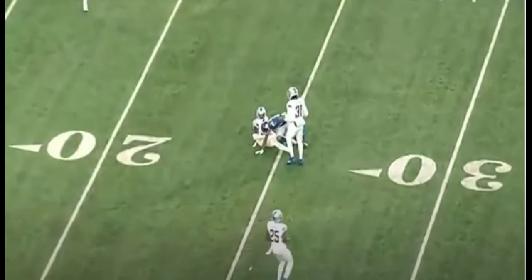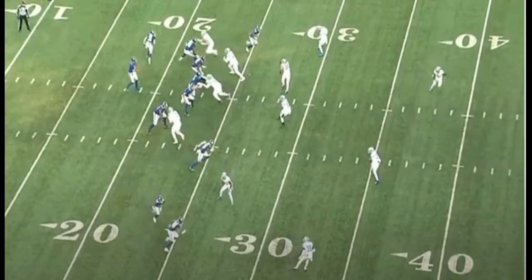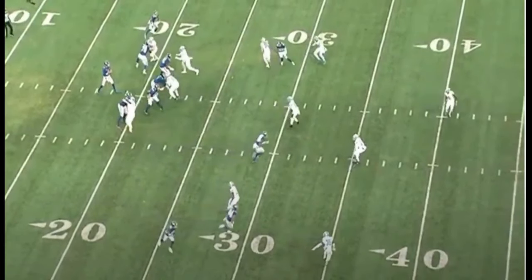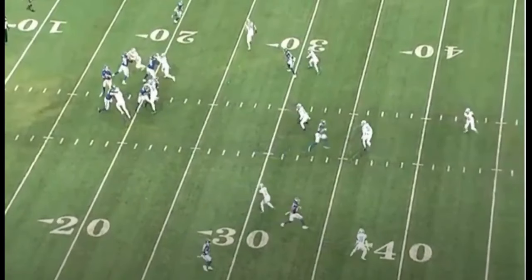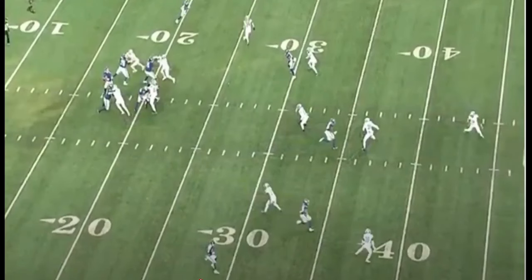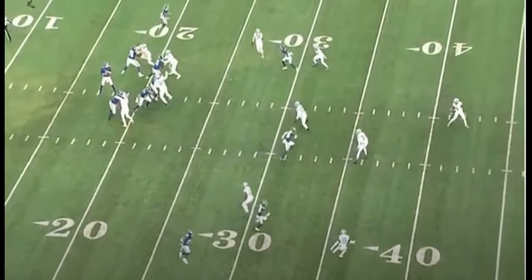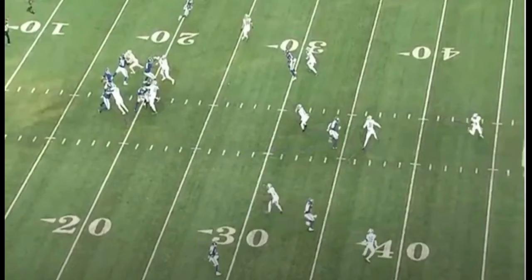He goes through progressions well — one, two, all the way back left, he was right. Goes left, nope, off that immediately. Middle, nope, off that immediately — bracketed, covered. A one-read quarterback in this situation takes a sack or throws a pick or an incompletion. If he could only go through one or two progressions he gets sacked, because he would have never seen Robinson.